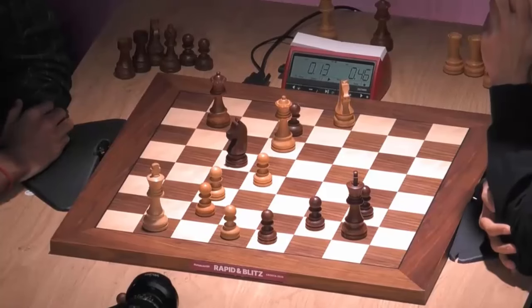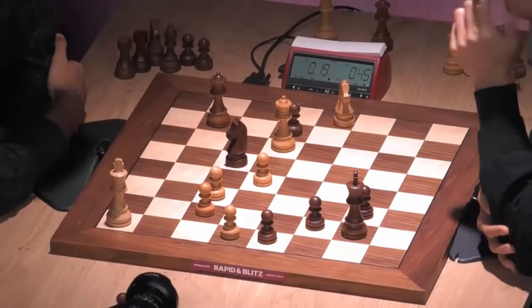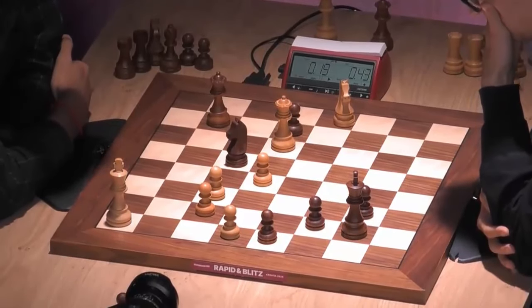Queen e2 check. What are we going to do? Panic. You've only got ten seconds to decide as well. Panic. Okay, the king tucks himself away.